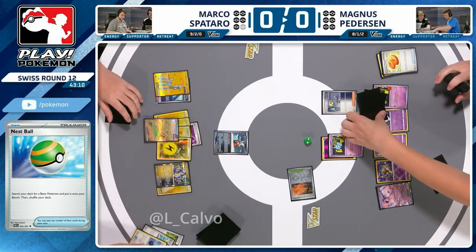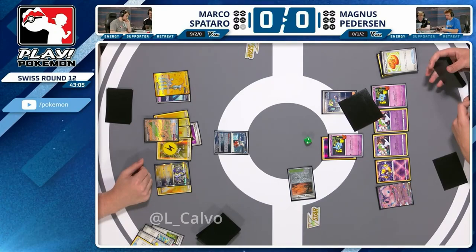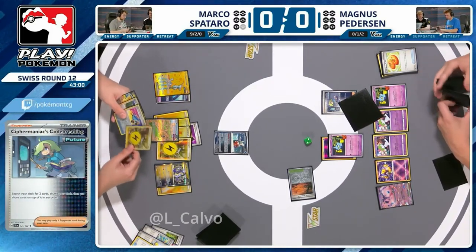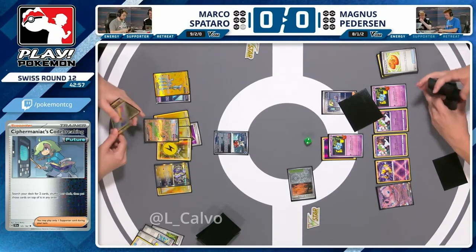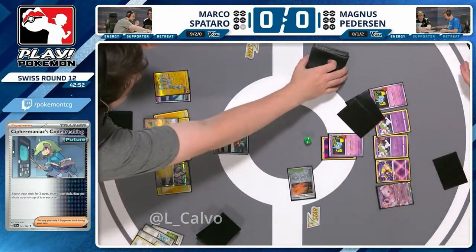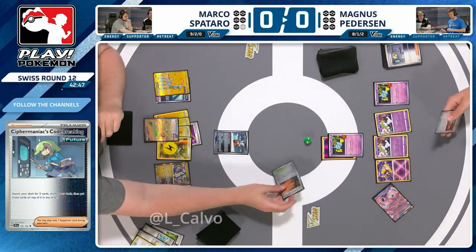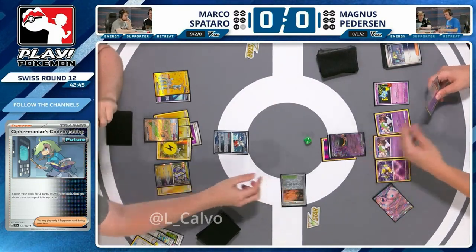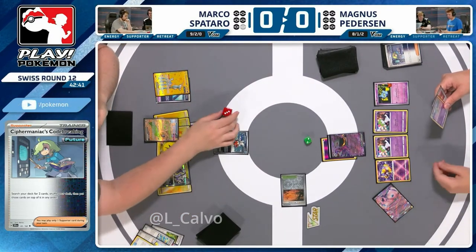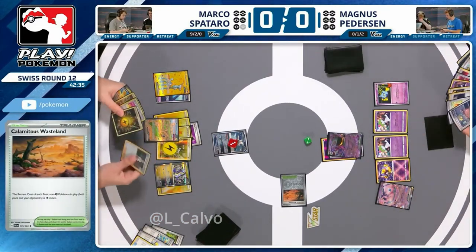With a one-card hand Magnus can immediately access Bernette EX — looking like a really great way to slow this game down. This is going to turn off item cards. Remember there was a new ruling — tool cards are no longer items, they used to be. That's huge right now because Baynet has just turned off item cards, but tool cards are still fine. That's what Marco really needs — the Future Boost Energy Capsule — because that's the only way you're getting out of the active.